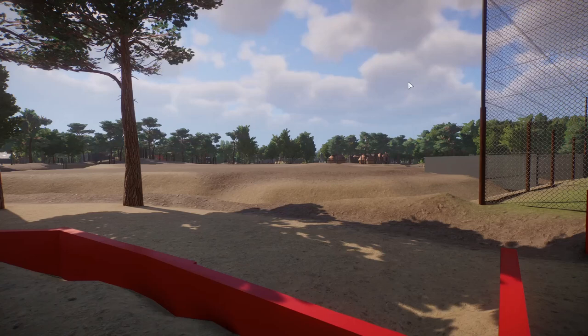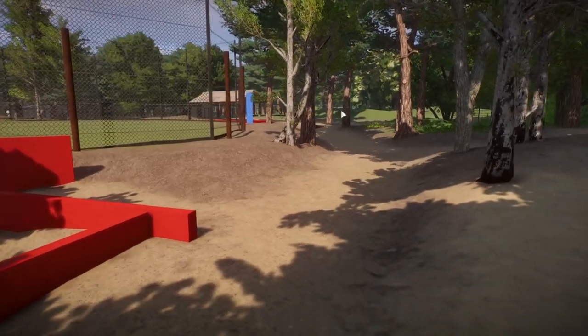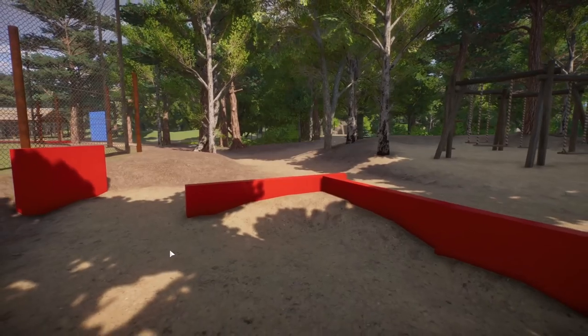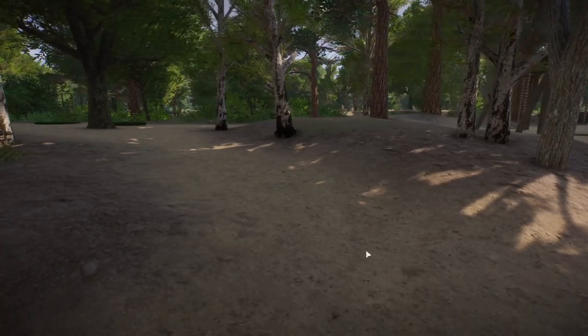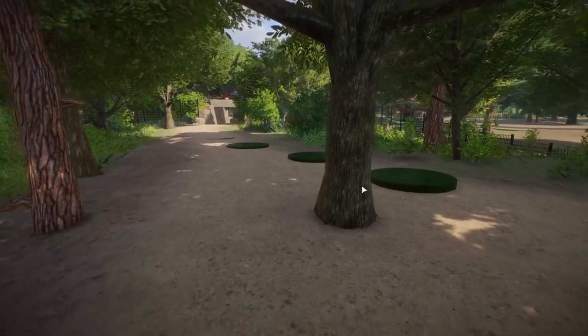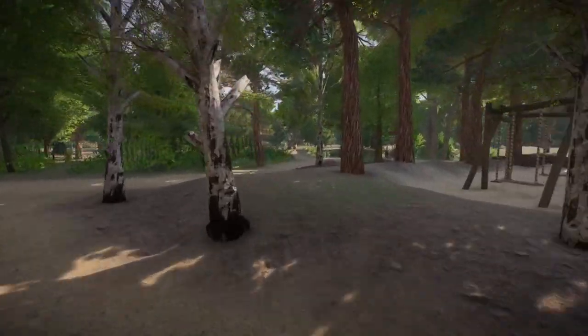But before we do, today I was actually at the Beeksebergen just to take in the landscape, compare it to what we did in the last episode, make some measurements, and there are a couple of things we need to adjust. First things first, over here I made the assumption that the terrain went down, but as it turns out this crossroads over here is actually the lowest point. This path doesn't slope down — it's actually flat. The downward slope actually happens somewhere around here. So just some minor adjustments needed there.